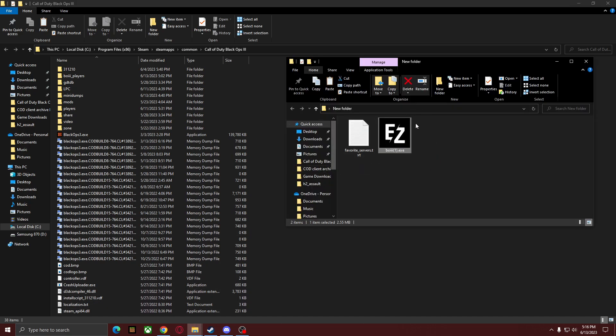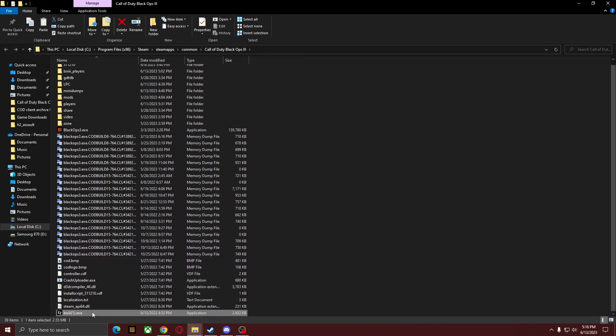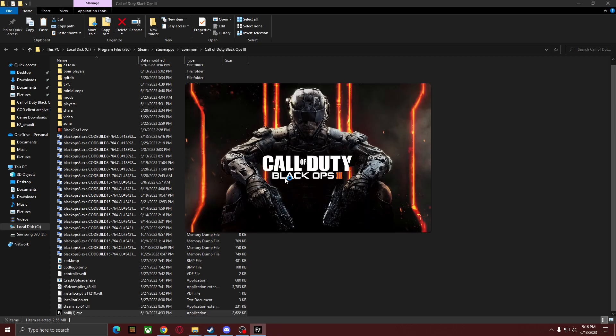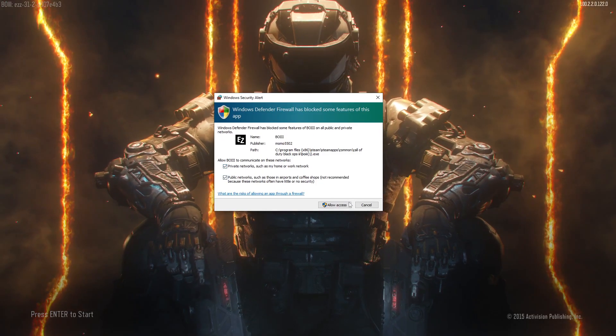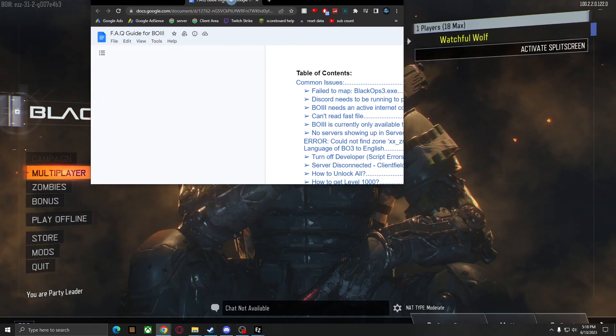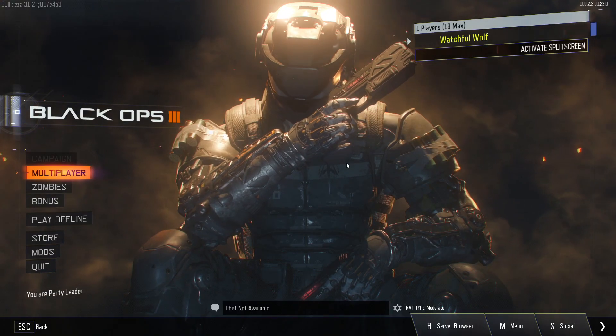Once you have that, you're going to need to download these two files, which I will link in the description and in our Discord. Simply drag the BOIII.exe into the game folder and run it right now — it should install itself quickly, and you can press Play to boot it up. The first time booting it up it may ask you to allow it, so go ahead and allow access. If you have any issues, I'll link an FAQ guide in the description.